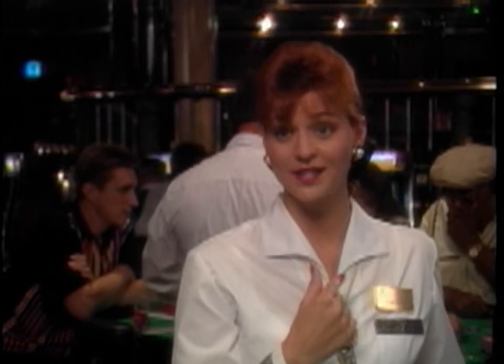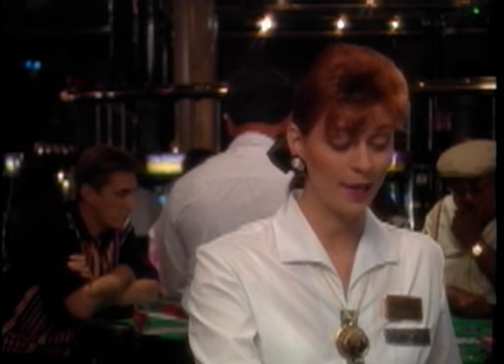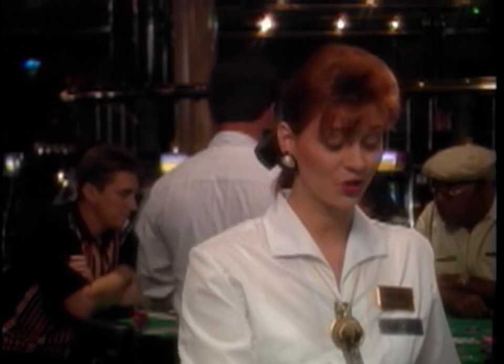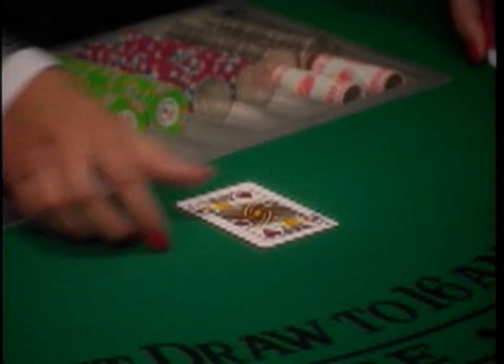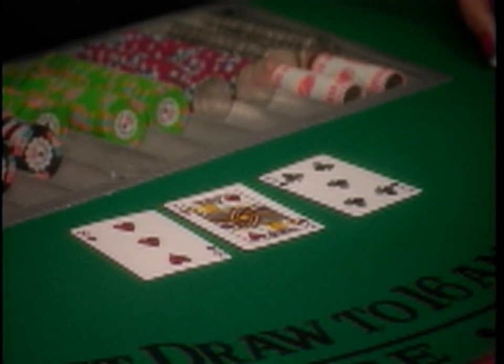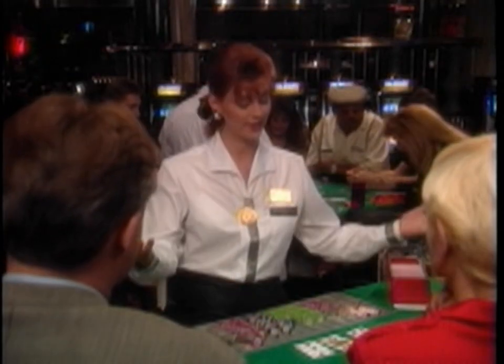If the dealer busts, all players still in the game who haven't gone over 21 win automatically. If a dealer's total is 16 or less, the dealer must draw additional cards. When the total becomes 17 or higher, the dealer must stand and not take any more cards.